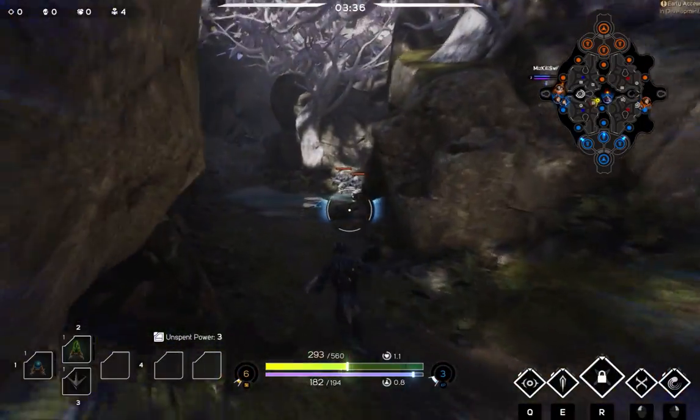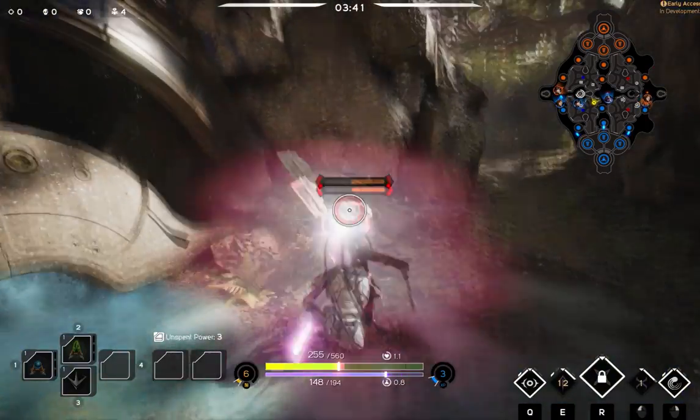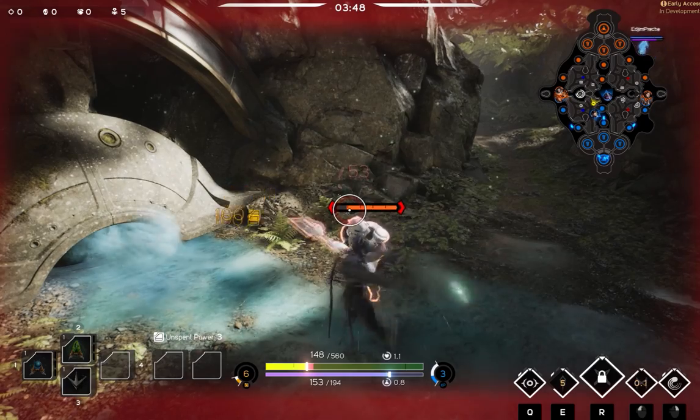This will help out any lane that you try to assist because if the enemy team overextends, you'll be able to capitalize on that. Coming out of Shadow Walk with your first hit will do extra damage. Right after, hit them with your Crippling Dagger, and they'll be out of luck and have to take that L.